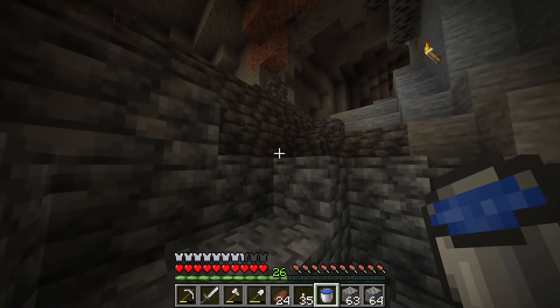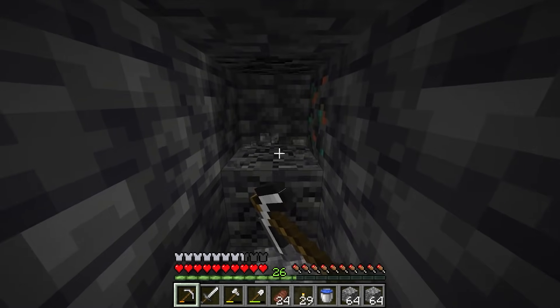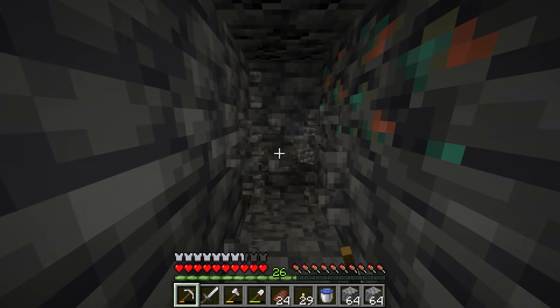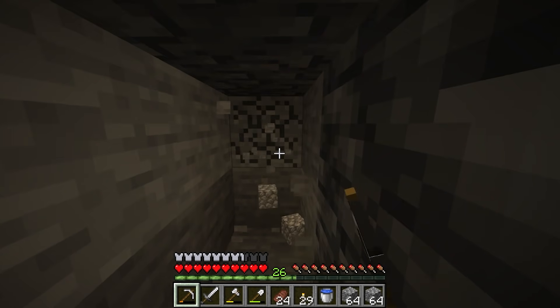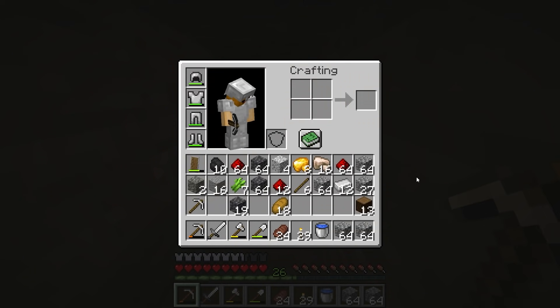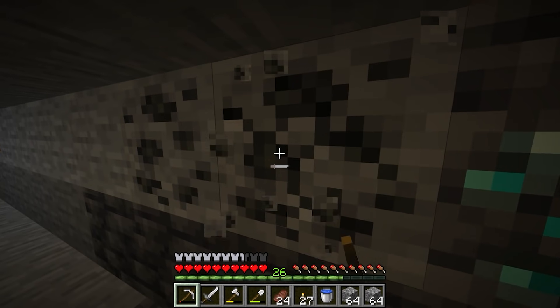I've been mining for a while now and we're not finding a lot unfortunately. I keep thinking I've found diamonds but it's just copper. There's some coal above me so I can grab that. Diamonds are not going well right now - I can't find any. I've gone through like four pickaxes and just can't find any diamonds.